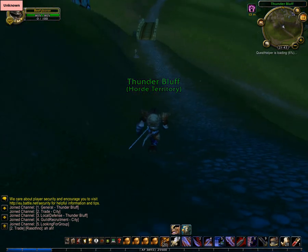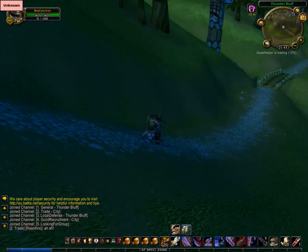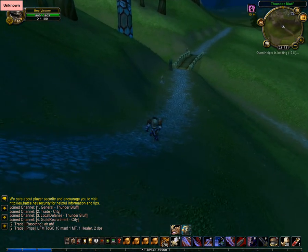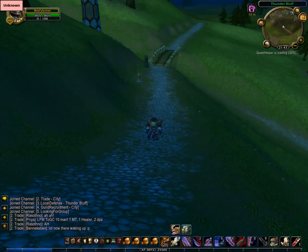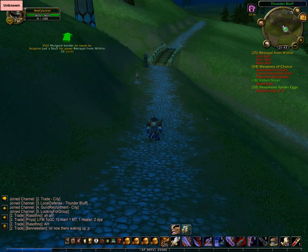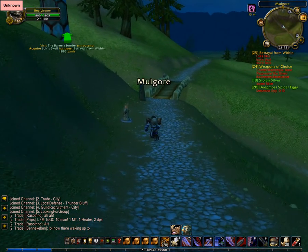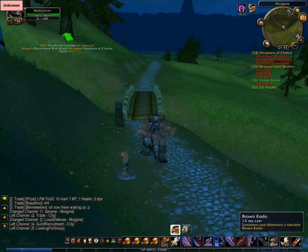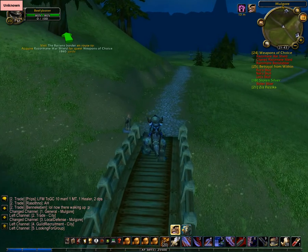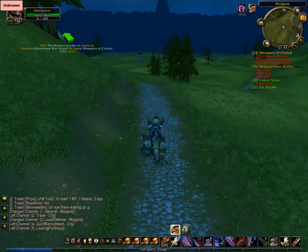I've got everything on high, apart from triple buffering, which in my previous video I mentioned not to use — I'll just let Quest Helper load as it lags a bit. Apparently, triple buffering makes a lot of graphical glitches on your screen, which you obviously do not want. Everything else works apart from triple buffering, though I haven't exactly tried it — I've just read that it does not work.